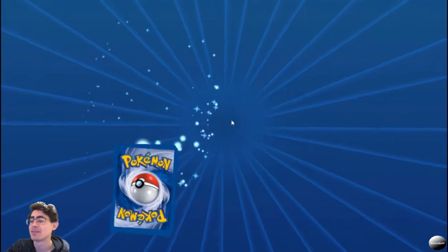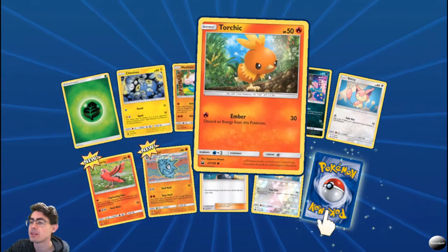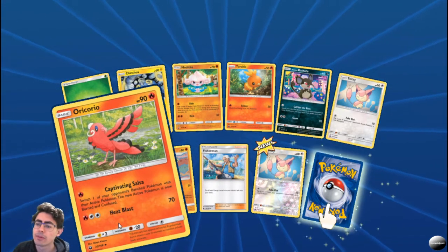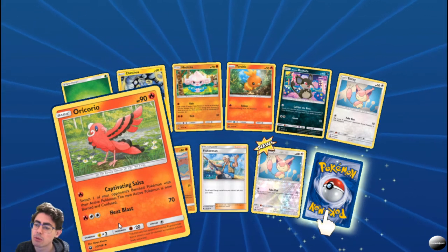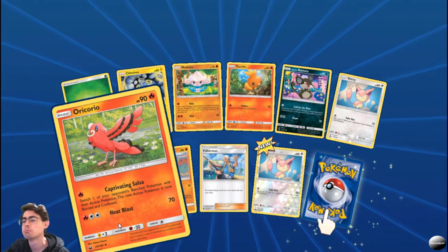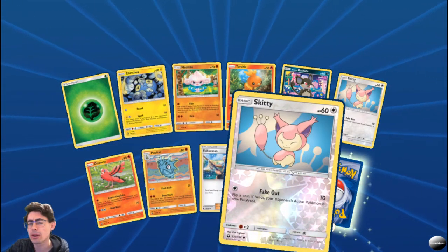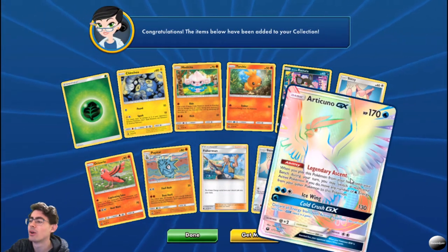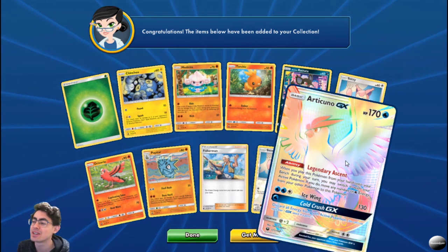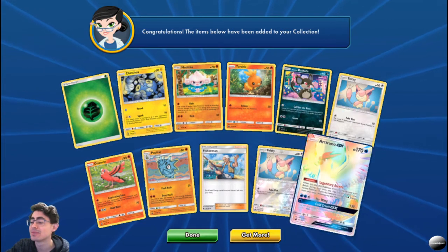I am enjoying this — I am loving the art, absolutely beautiful. Nothing too amazing in this pack: Chincho, Metatite, Torchic, Alone and Rattata. Skitty. Capturing Salsa: switch one of your opponent's benched Pokemon with their active Pokemon — the new active is now burned and confused. Oricorio — that could work nicely with Spinarak as well. Maybe a fire grass deck in the works. Pupitar. Fisherman foil. Skitty — I am getting a lot of foils. And our next one — that is absolutely beautiful, a second copy of the Articuno GX! Absolutely beautiful foil. These are nice pulls!